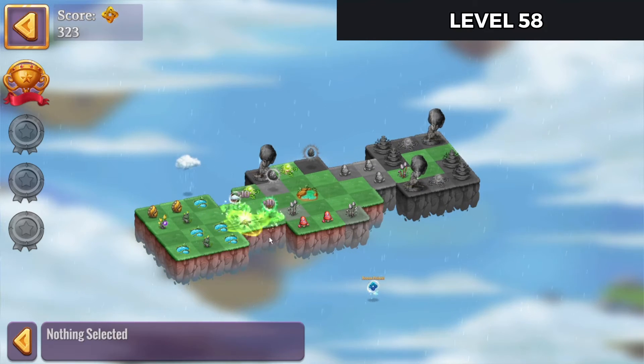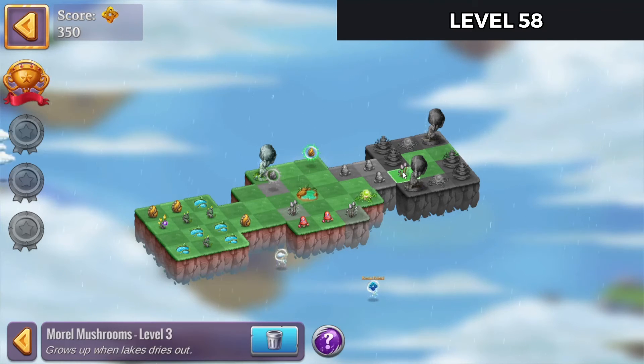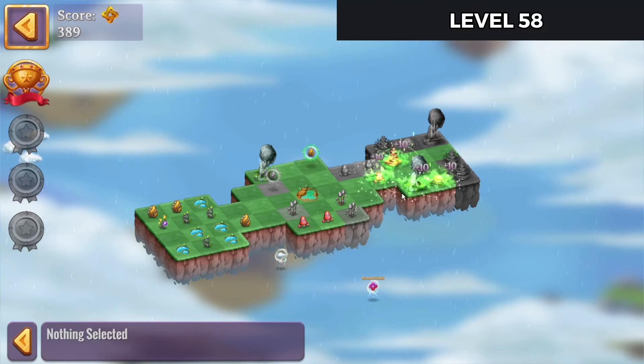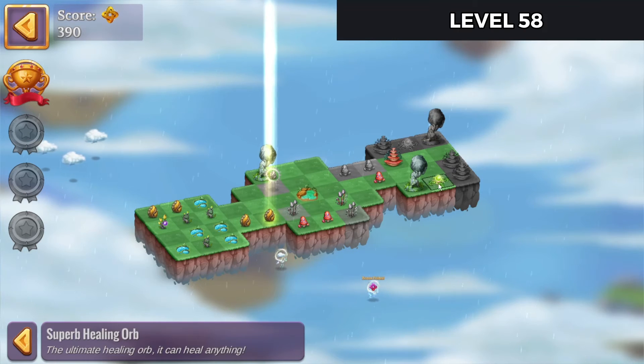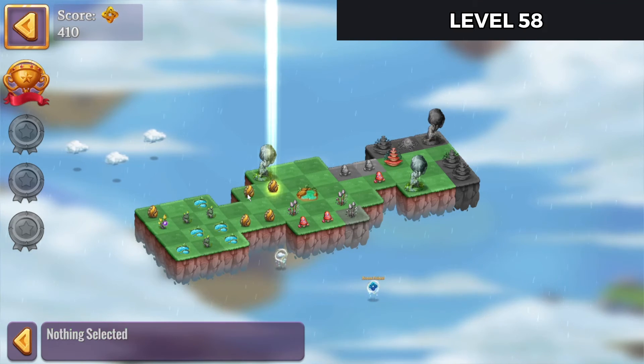I'm going to hit that extender there. Need to get in there, I'm going to hit that extender. Bring that mushroom out. I'm going to tap on that extender over here. And we're going to tap that extender there so I can get that egg as well. Bring these over.